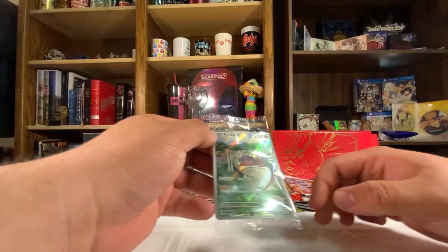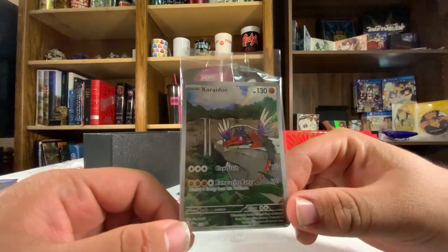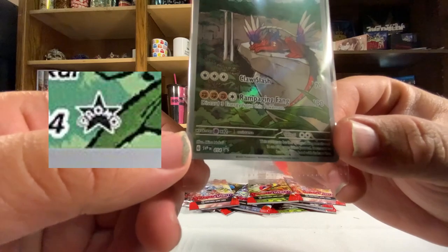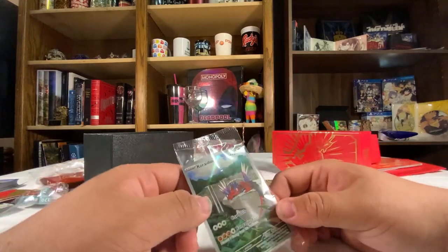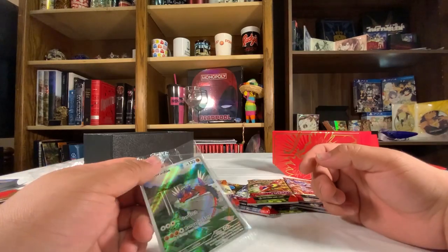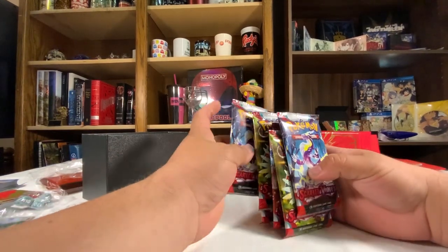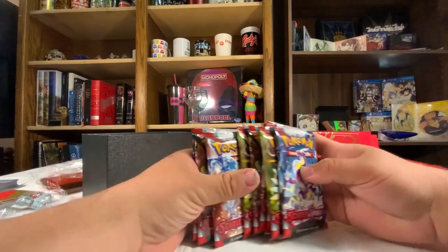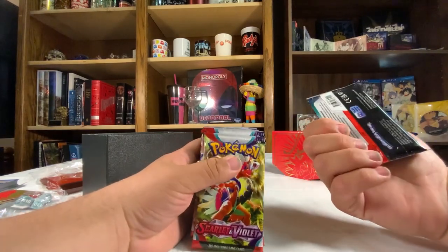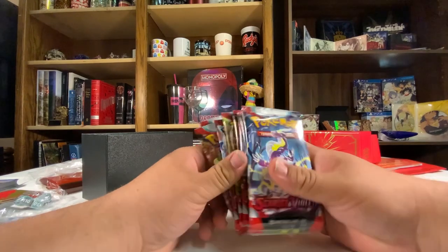Now we have the promo card — Koraidon. He's got the sleeping pose, sleeping on the little slab, and that indicates promo. I haven't been into the TCG since Phantom Forces — that's the last time I played. Now it's time to get into the meat and potatoes of this Elite Trainer Box — these beautiful packs. Hopefully they aren't crappy in quality because I see how English prints kind of do that. Let's get on to it.